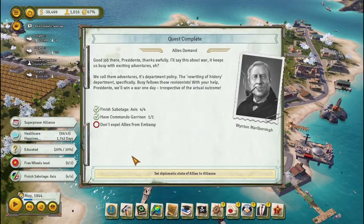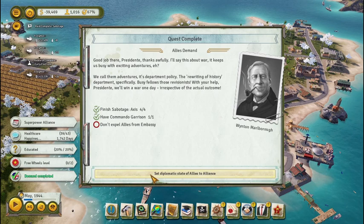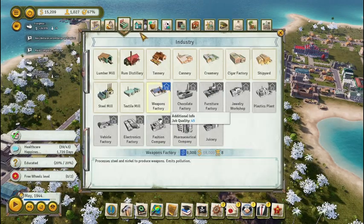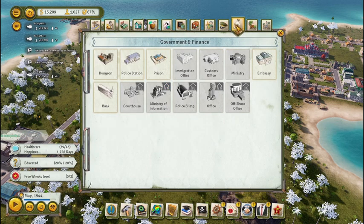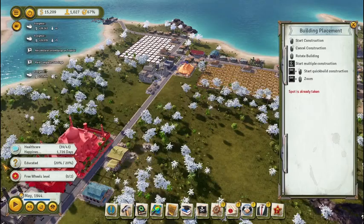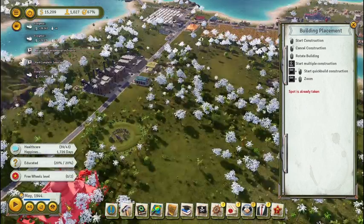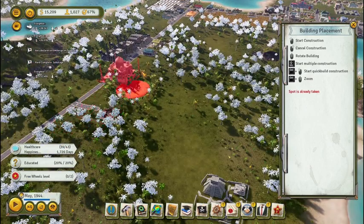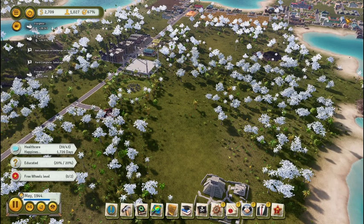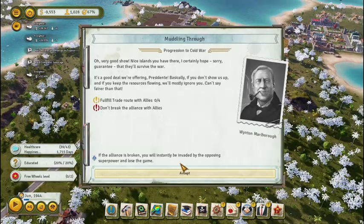I keep getting into the negative. The president thanks the allies for keeping us busy. Okay, we got some money. We're gonna build Taj Mahal — where is that in the menus? There it is. We're gonna put Taj Mahal right here near Stonehenge, right beside it. There we go, we've got Taj Mahal. We need to fulfill some trade routes with the allies — I'll do some of that off camera.